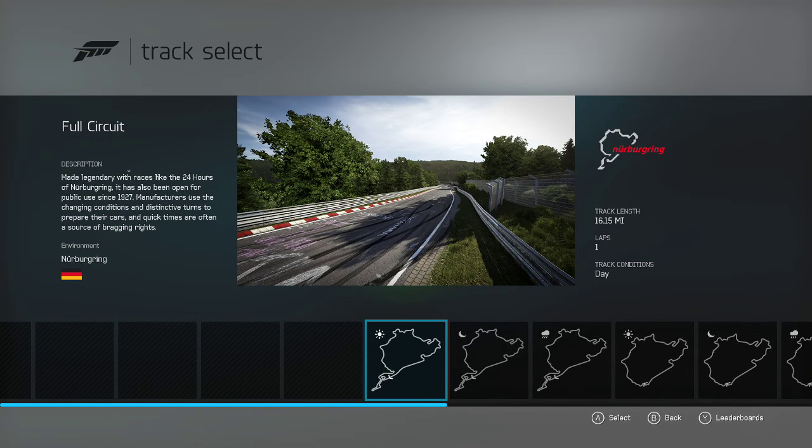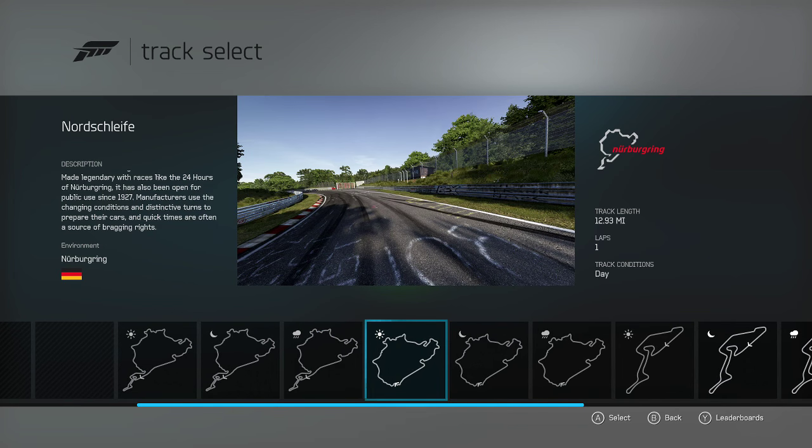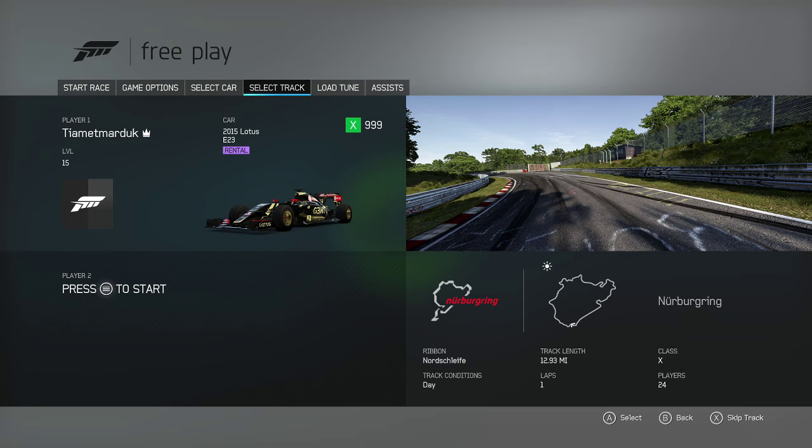I just realised that the version we were running of Nürburgring included the Grand Prix circuit as well. What I want is just the Nordschleife, so we'll go with that. I'm sorry if you wanted to see the other version, but this is the one I've come to know on Forza Motorsport 3 and 4. If you want to see the other version of the track, let me know in the comments and we'll try it with some classic F1 cars or something.